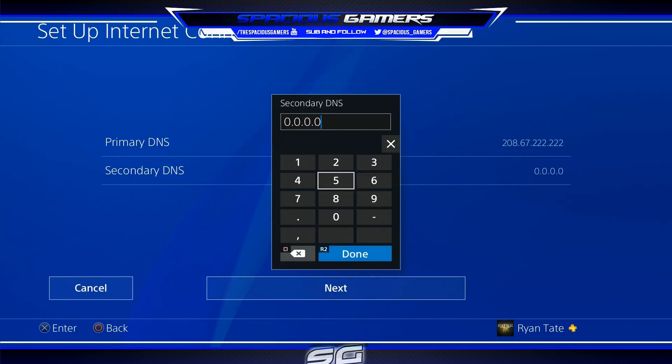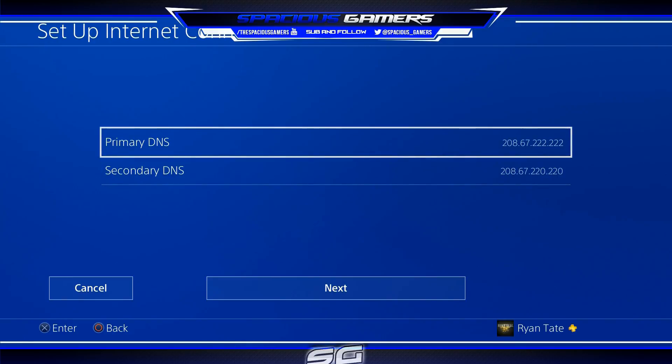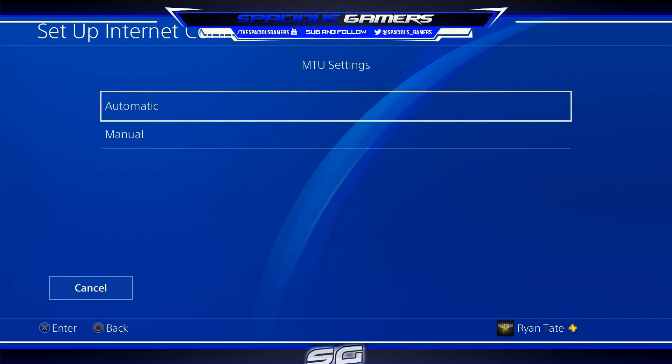The secondary DNS is very similar — 208.67.222.220. So all you're changing is those last two digits in the final set: primary is 222.222, secondary is 222.220. Hit next. MTU you can also change — I do have a video on that — but we're just doing DNS for now. Proxy server, do not use.